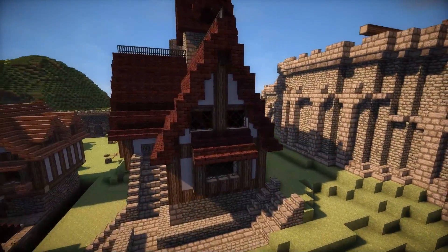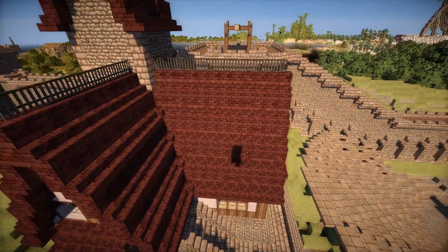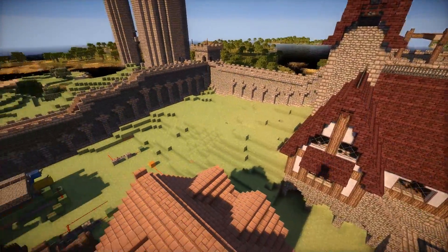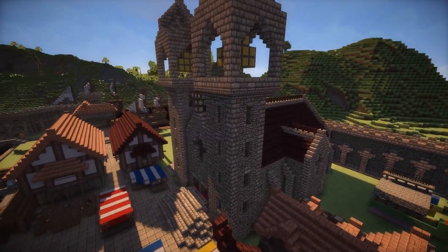Here is one of the rich villas — the rich district that's going to be there. There's some redstone in the background that was used for the gate, and here is the cathedral of the town.